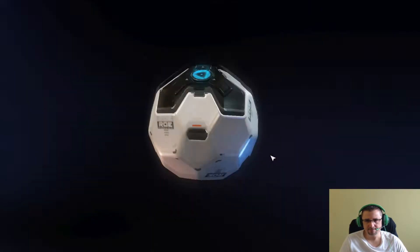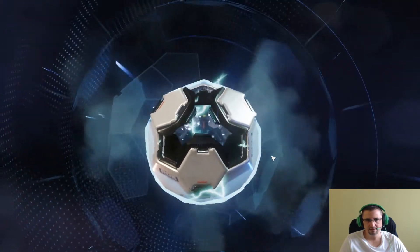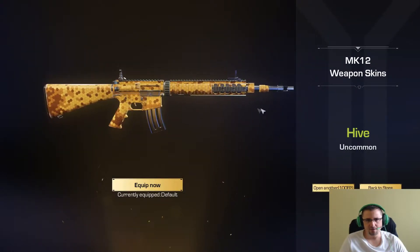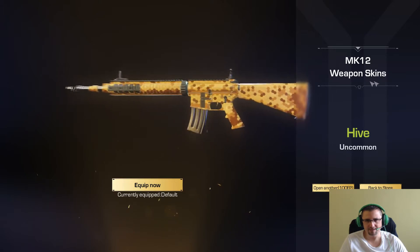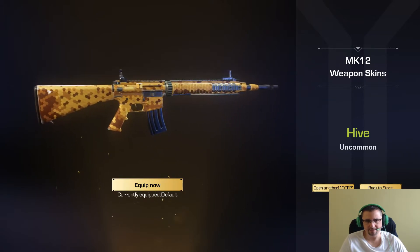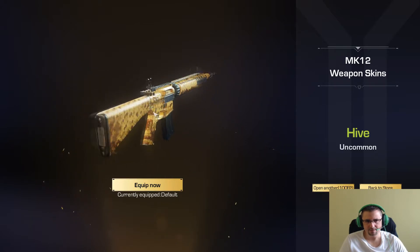Vamos con otra. Estamos tirando la casa por la ventana. La MK12, chulísima también. Es un panal, tío, de abejas. Guapísima.